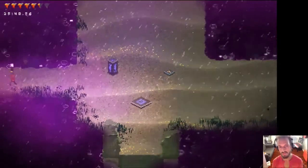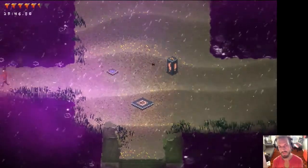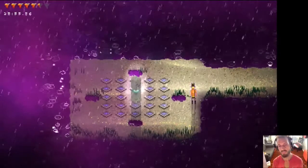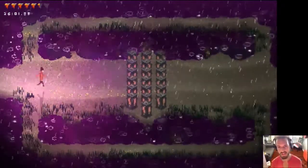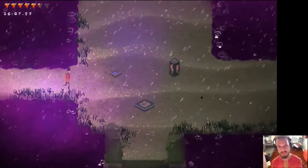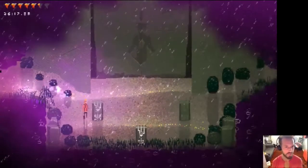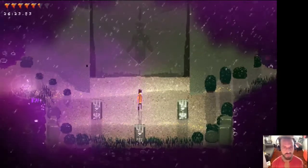Other things that depend on your world seed are the order of the bosses and the order of the items you get. A lot of the items in Songbringer are kind of like Metroid-style gate items — you get an item and that allows you to make more progress in the world. Songbringer's procedural generation has to know that if you place the glove here, you've got to place the chip there — it has to be playable.